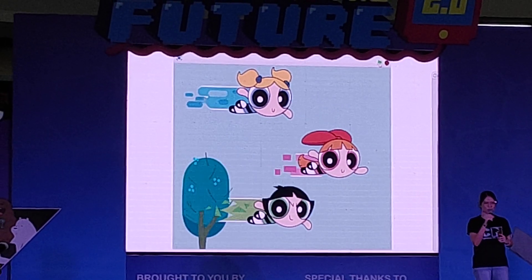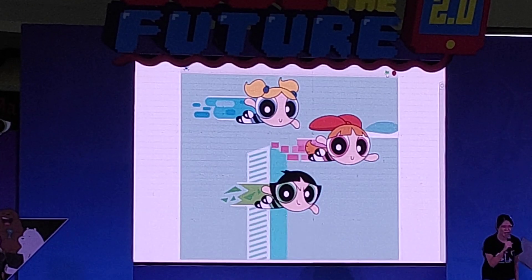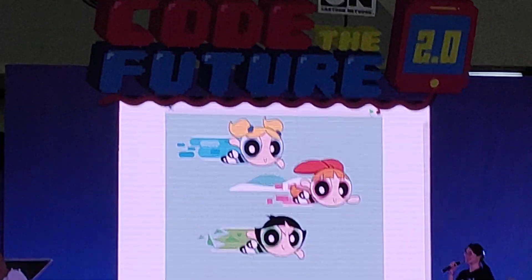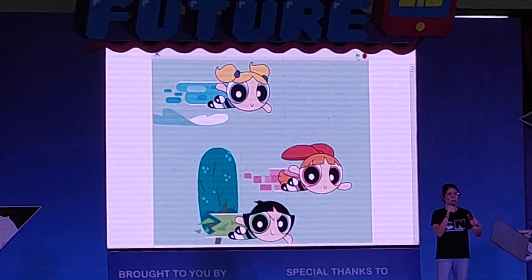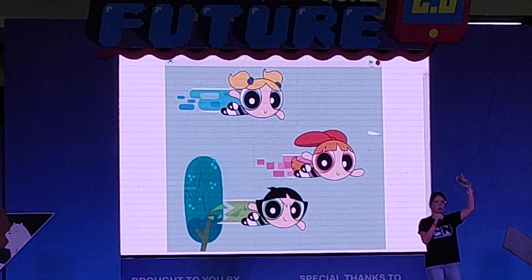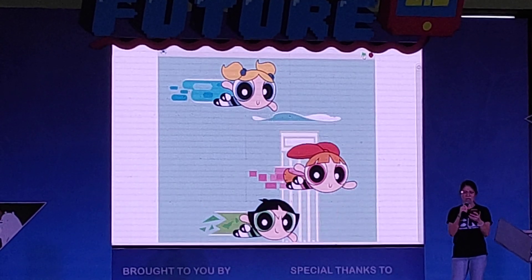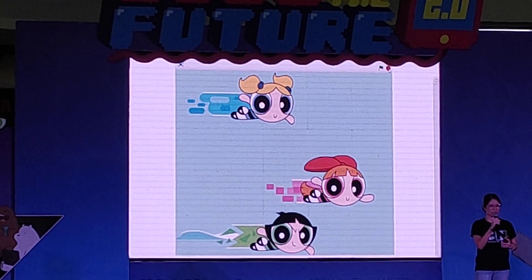Alright, now let's see what's going to happen. Everyone say: Up! Up! Down! One more time — Up! Down! What's happening with Bubbles? Can Bubbles follow? She cannot, right? So whenever somebody presses up, the two Powerpuff Girls can follow and go up. And then when somebody says down, they can go down — but not Bubbles.